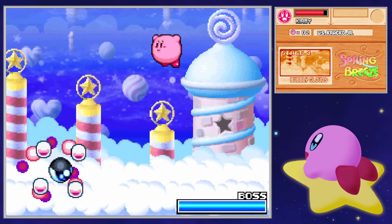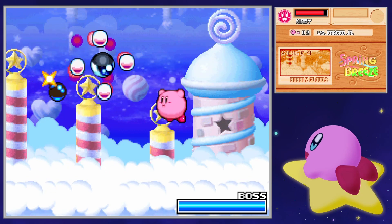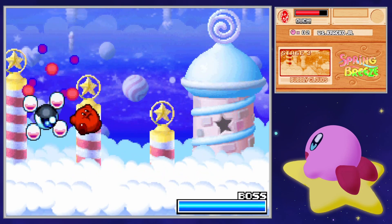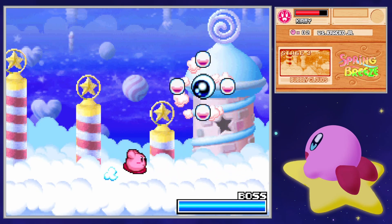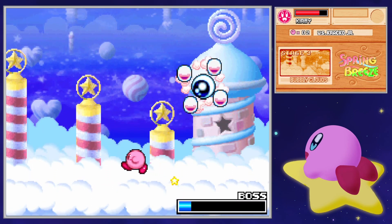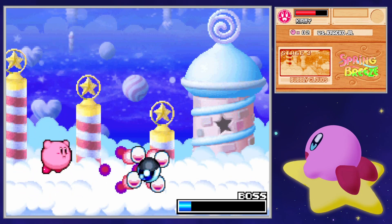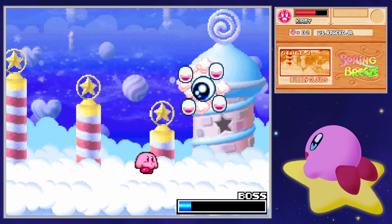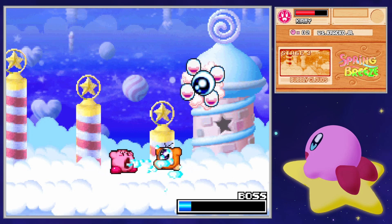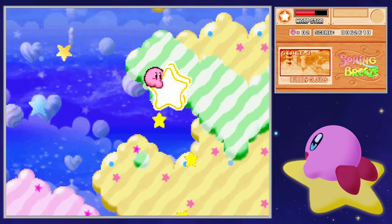This is Crackle Jr. — Crackle Sr. we're going to meet in a second. Crackle Jr. goes through quite a couple of attacks: he will do that little slide attack, he'll drop bombs, of which I will get hit by one. He can drop Waddle Dees as well, so you're not completely out of luck when fighting him. That being said, if you can aim it, being normal Kirby isn't so bad. You do a pretty good amount of damage, as long as you don't play like how I'm playing.